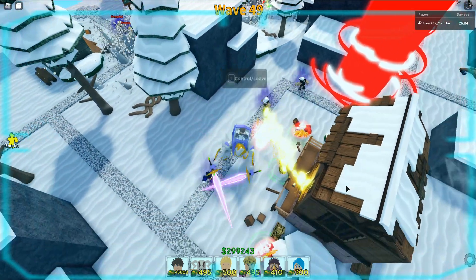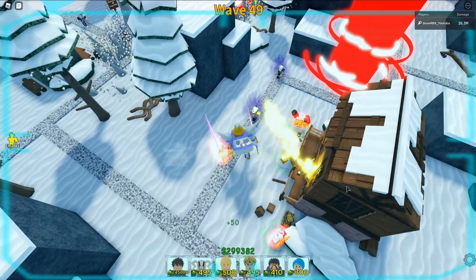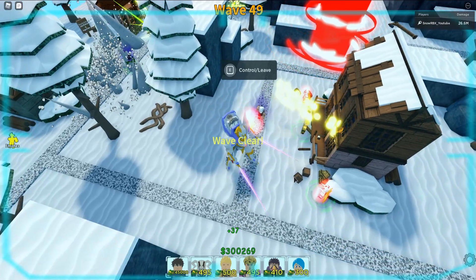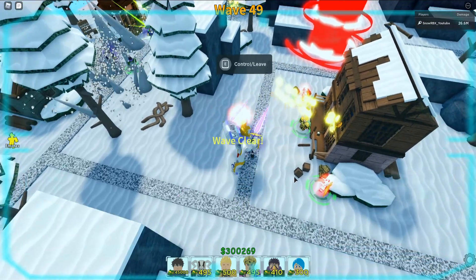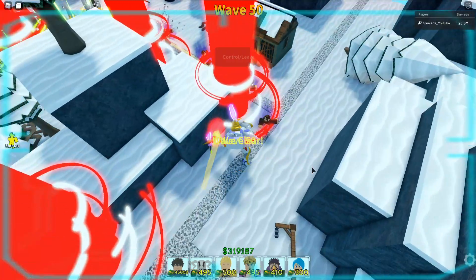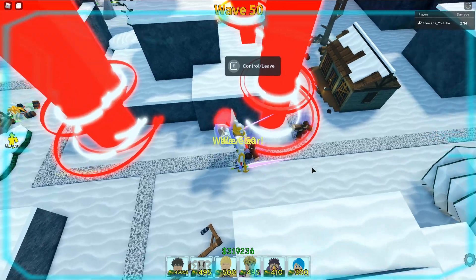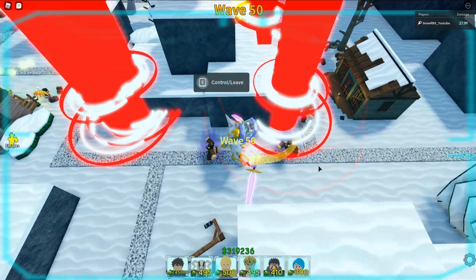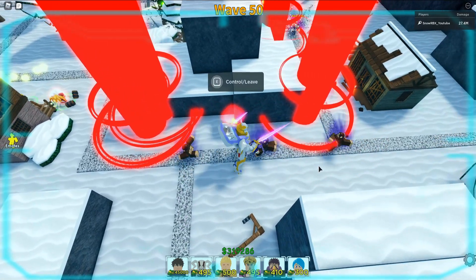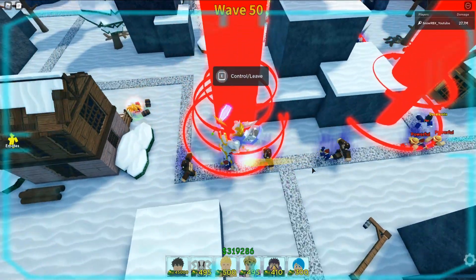We're going to really hit wave 50 here guys! Come on Vegeta, just die! Wave number 50 — oh bro. I think that our defense is already crumbling in front. It's not like they're not doing anything, but it's just the fact that we do not have Erwin's buff. That's the reason why they're just that OP.